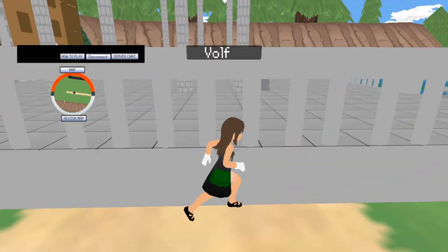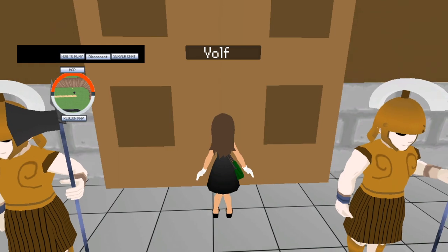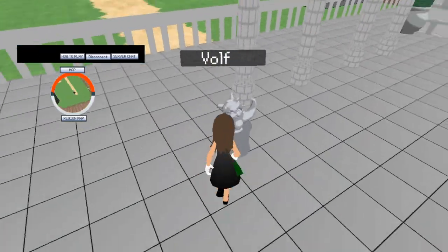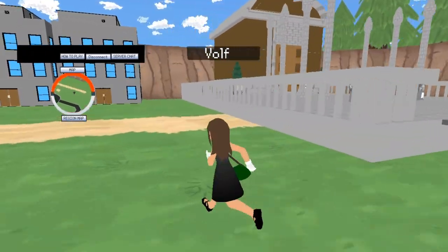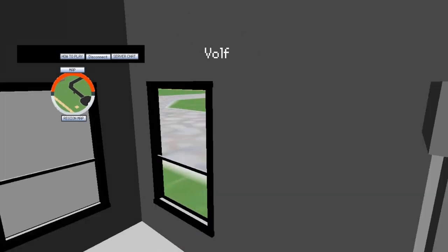This one has collision. Can I talk to you guys? You guys look pretty interesting. So this is a gym — probably Brock's gym. Let me guess — this one has collision too. Yeah, I kind of figured.